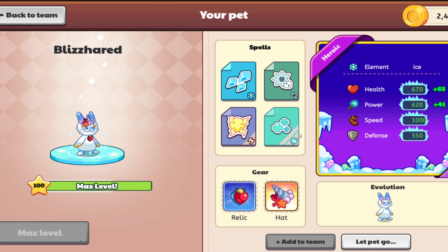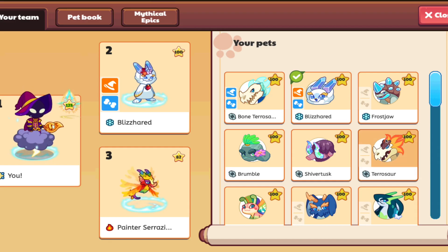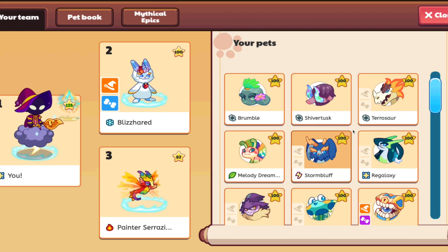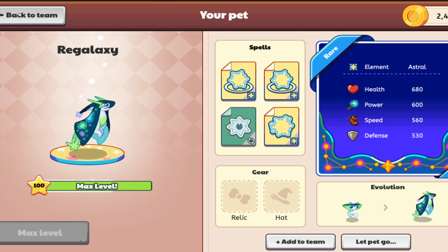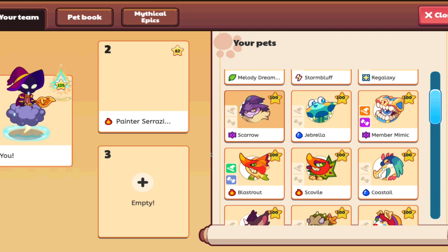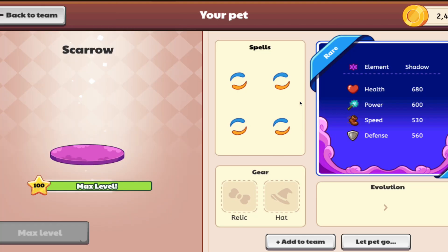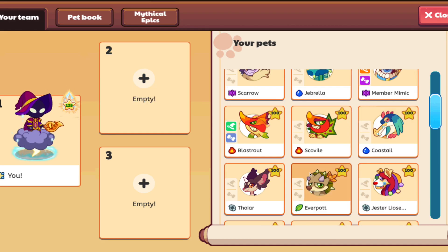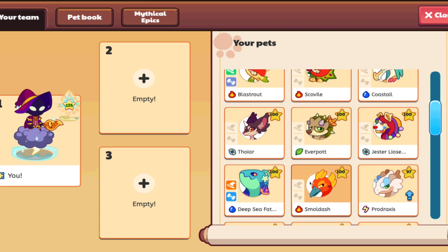Speed lets you go quicker than the other monsters on your team and lets you get more critical hits. Defense lets you resist more. That's basically all of it. So we've got to find a pet that has — I would say — a decent amount of health, like 800. Without pet gear, without equipping it, it should have over 800 health. So we're just going to go through all of our level 100 pets and see which could be good.